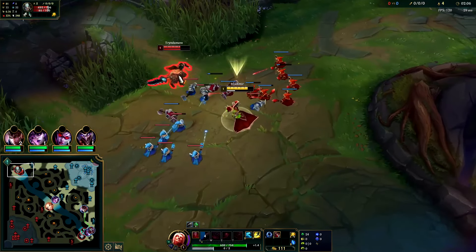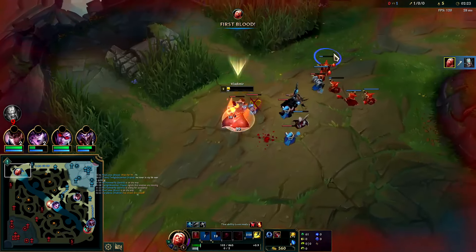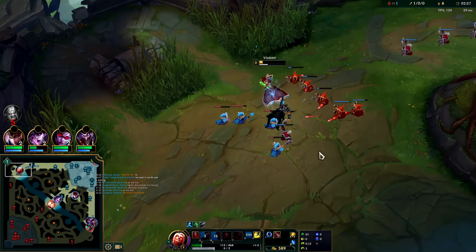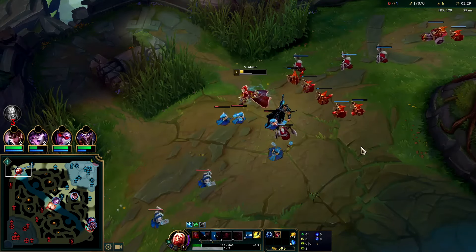You want to use Grasp every time it's up — every time you deal damage or take damage. Walk up, get him with an auto, queue the Q, then run away. We don't want to let him get that last auto. Trading damage isn't the worst thing since we can heal it off with Grasp and Q spam. The third Q is essentially empowered — it does extra damage and extra healing.